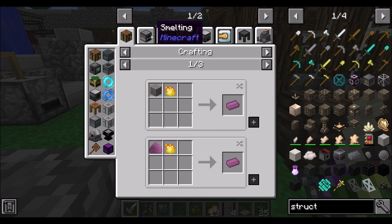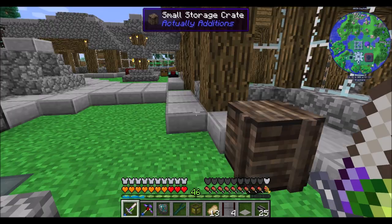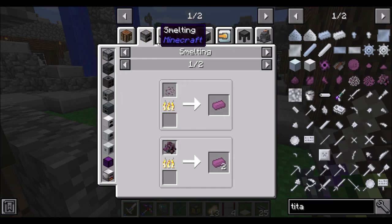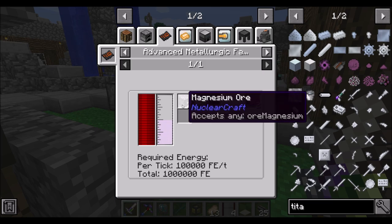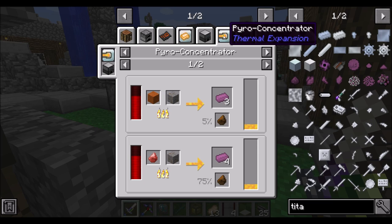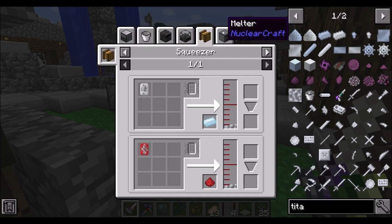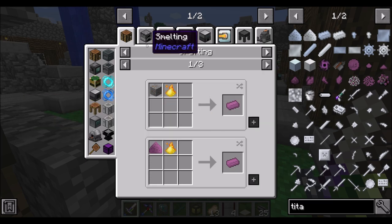These rewards are a little tricky to make because we don't have titanium yet. We've got thorium, magnesium, and lithium, but no titanium. Rutile ore is found in world gen, but presumably only on other planets — only five other planets, so that's somewhat rare. However, you can use the advanced metallurgic fabricator with magnesium ore, salt, and carbon plates, which doesn't look too bad. Salt you can get with basically just water, and carbon plates we already have auto-crafted. There's a tooltip on titanium dust: obtainable through advanced metallurgic fabricator.